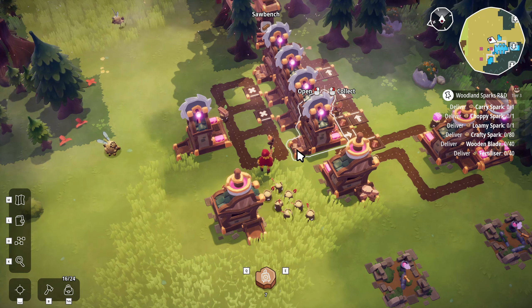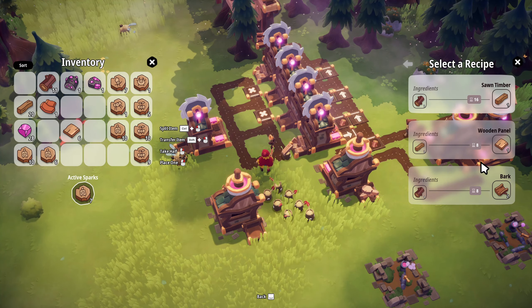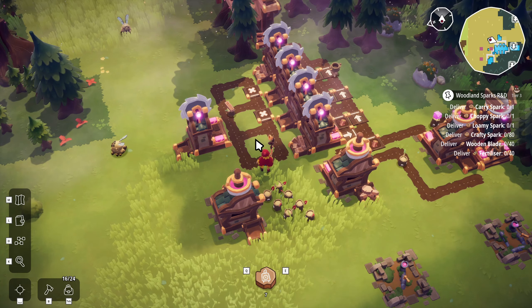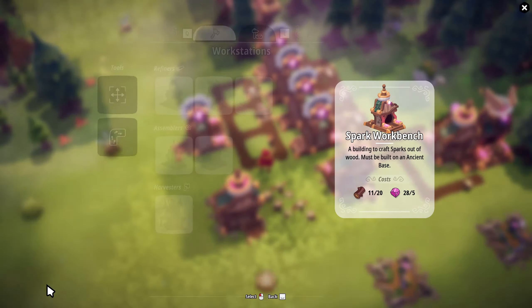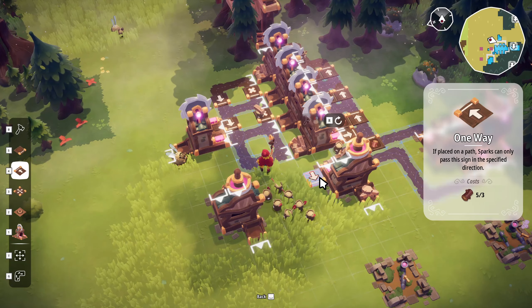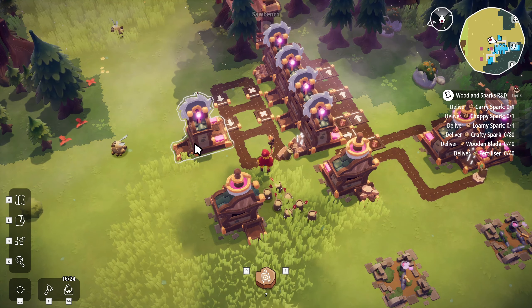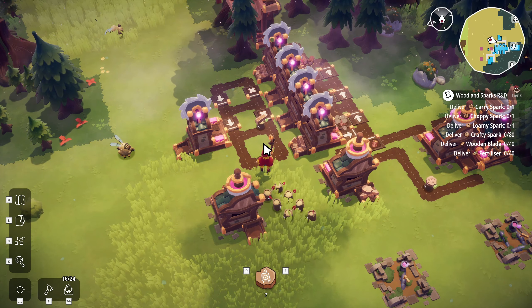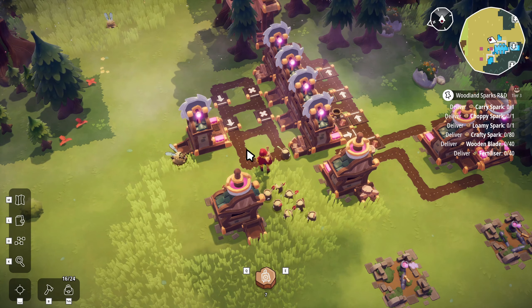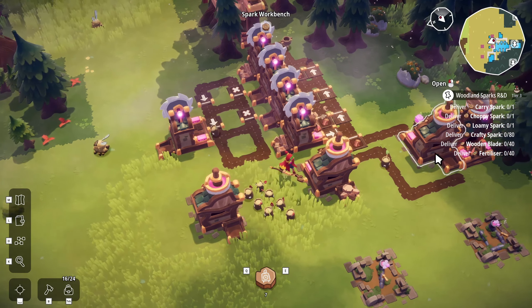When he gets down to this one, he should pick up here and then not be able to go through there. We need to turn this to there. We're getting closer, I need one-ways. There we go - perfect, he's gonna grab from there and then he should just wrap around. That's gonna be much better. Now this is gonna start making us boards eventually if I can get some crafty sparks in there.